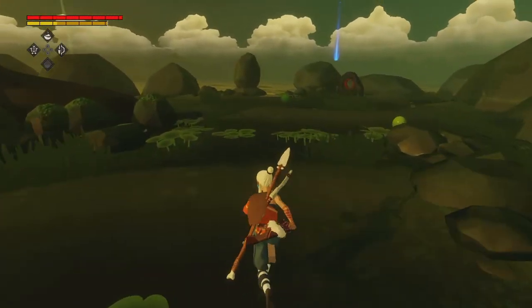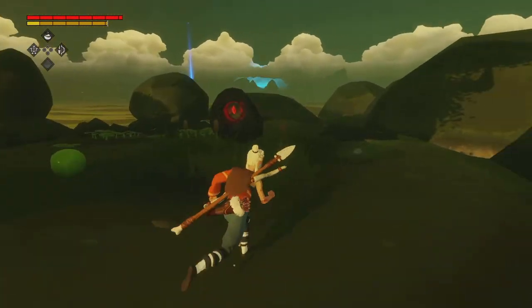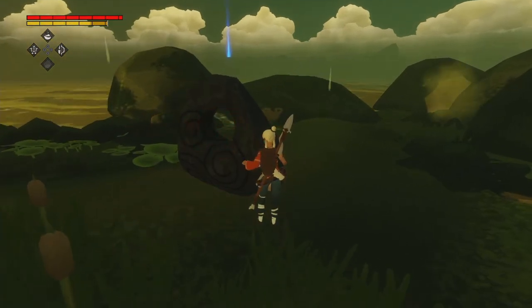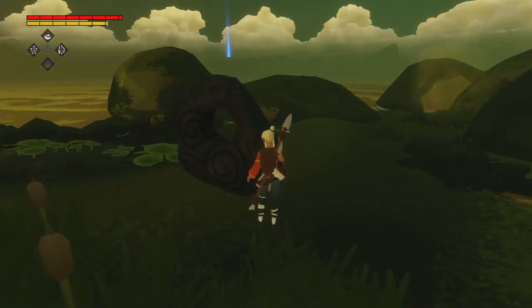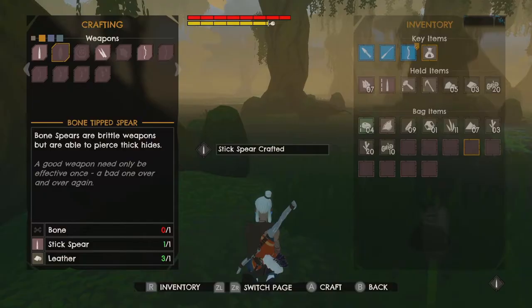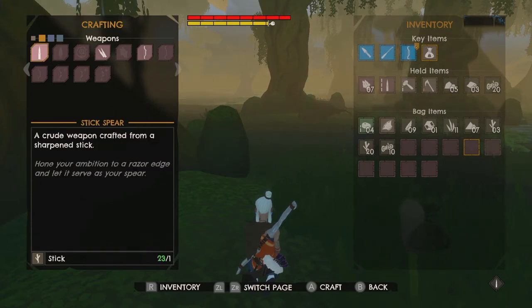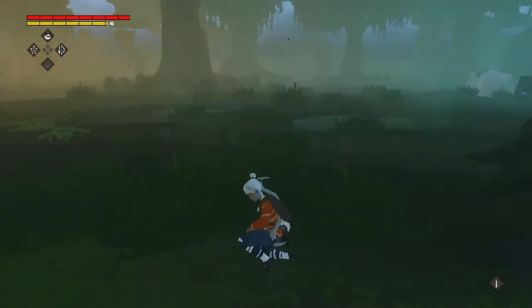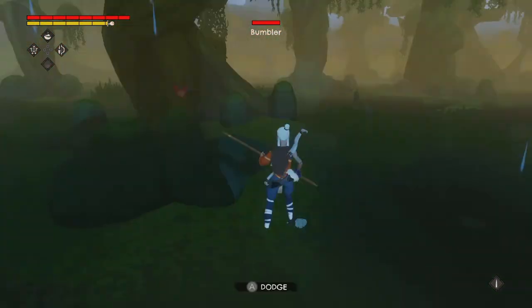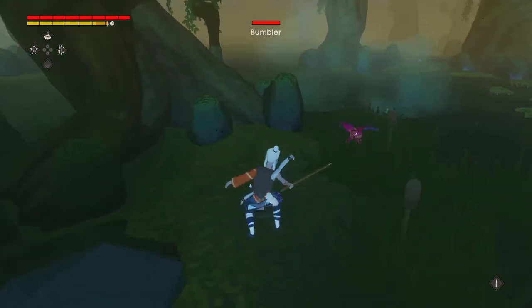I think I found another health altar — let's use this. Although I would very much appreciate a stamina shrine. My spear decided to break down and now I'm armed with nothing but arrows and a basic stick spear, and of course my knife, in order to take that giant frog out.